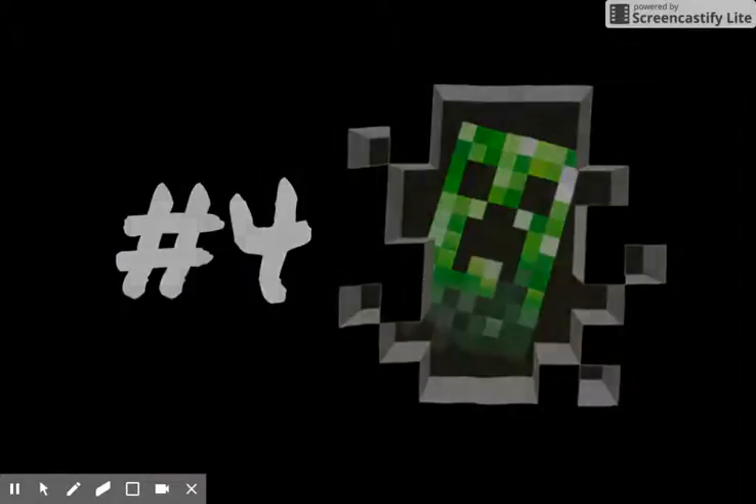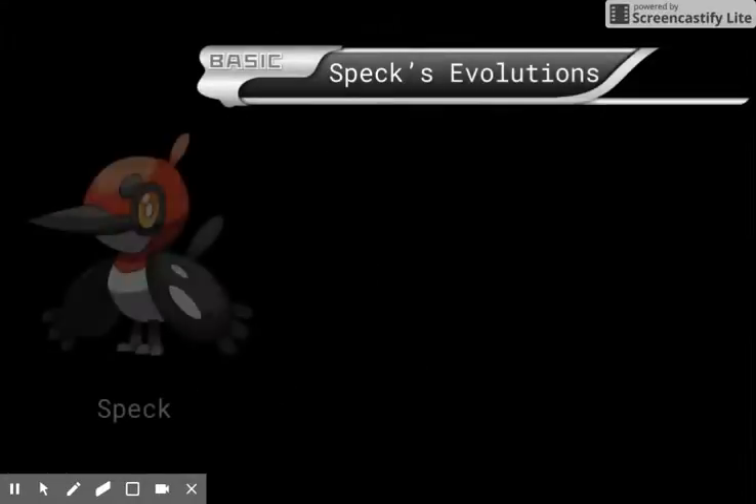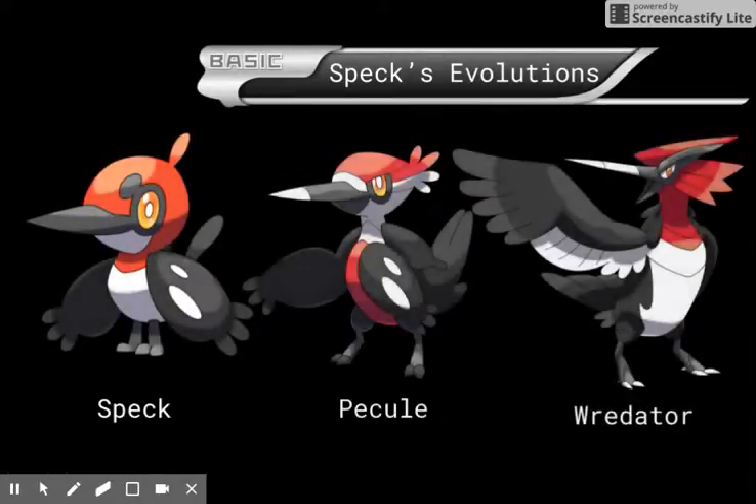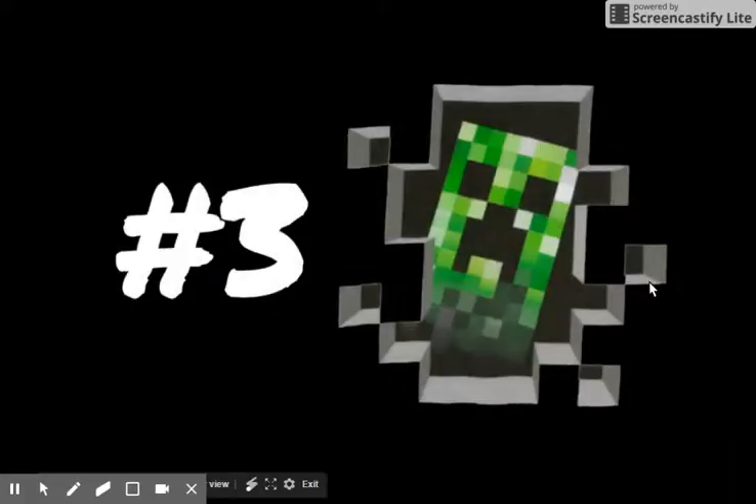Number 4: Spec. Spec is like a woodpecker Pokémon, and it's just cool. I like its eyes. It has evolutions — Pecule and Red Tapter. This one looks mostly like a woodpecker, and that one looks like the average Pokémon bird.